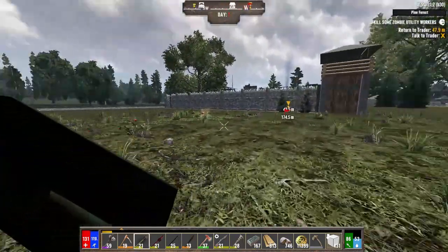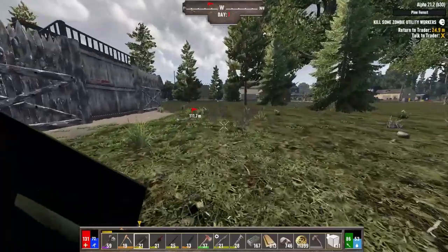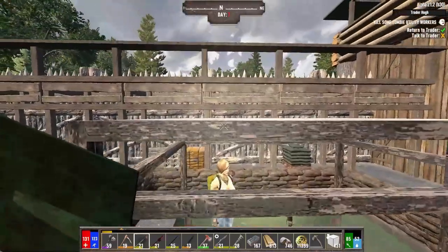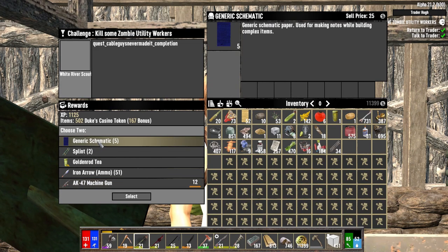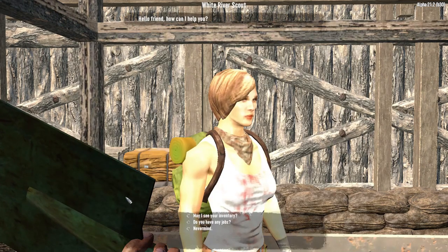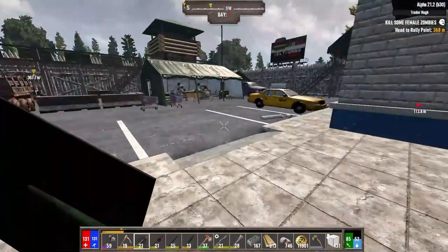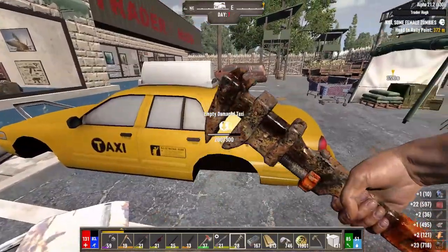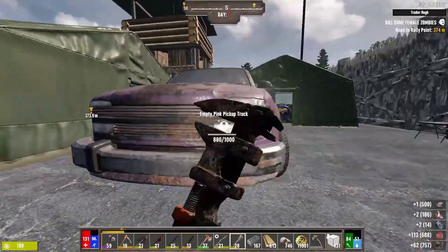The White River Scout, as far as I know, has a high chance of giving weapons and ammo, and healing items — weapons and ammo are the important part. Now that we can pick two, we'll try to put together something that could amount to a good horde defense. The generic schematics are highly valuable — we'll take that. We could sell the AK back to Hugh. Start the next quest: Lady Killer — just going to be a bunch of female zombies. Instead we're going to tear apart the cars at Hugh's place because we have a chance to get wheels, but mostly the lead battery and the engine. Those are going to be the hard parts.